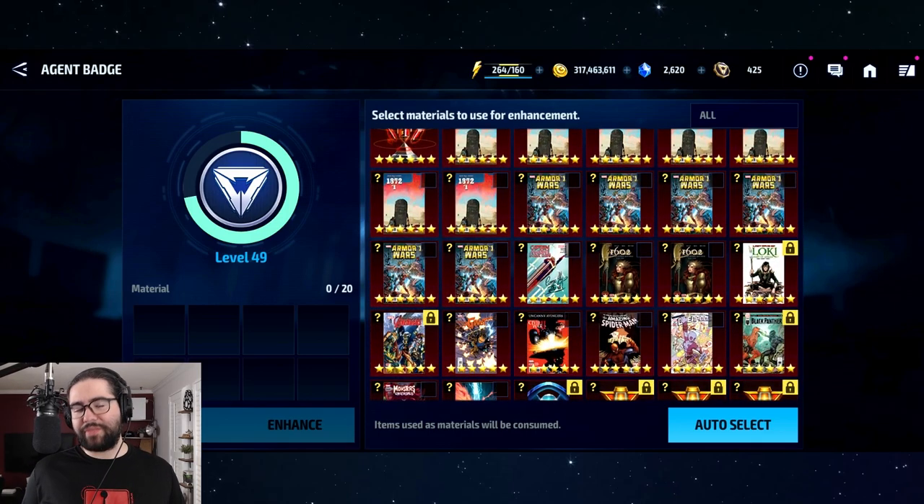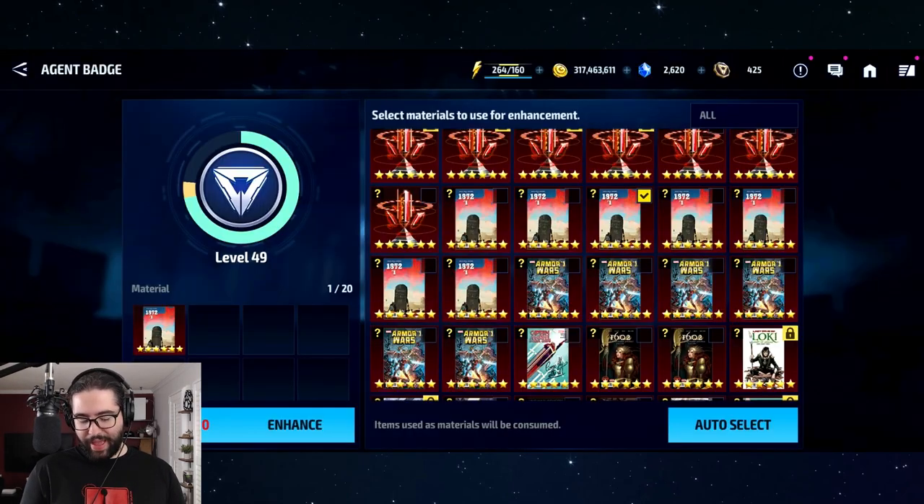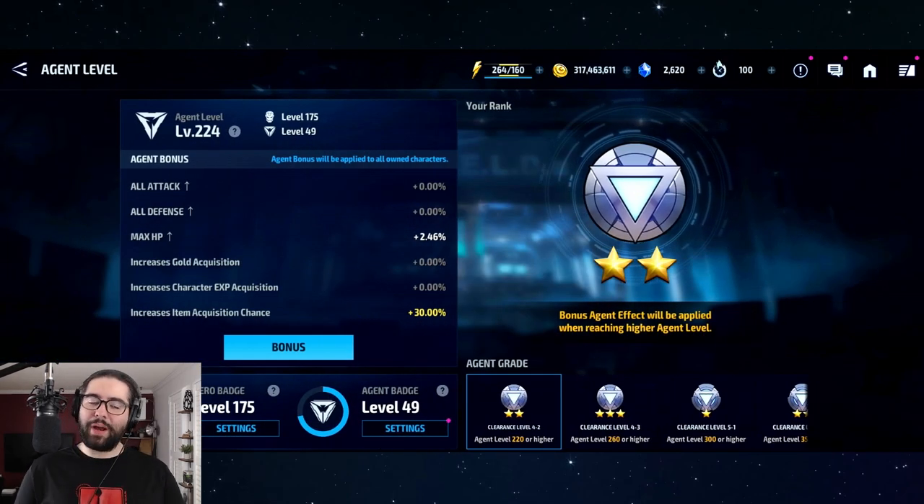If you're done or nearing done crafting, it's not a bad idea to take 10 or 20 mythic cards and pump them into your agent badge to get a couple of levels quickly — especially if you're at a very low agent badge level. At a high level like 20, 30, 40, or 50, it's not worth it since each card adds very little, but at a very low level it adds a lot.